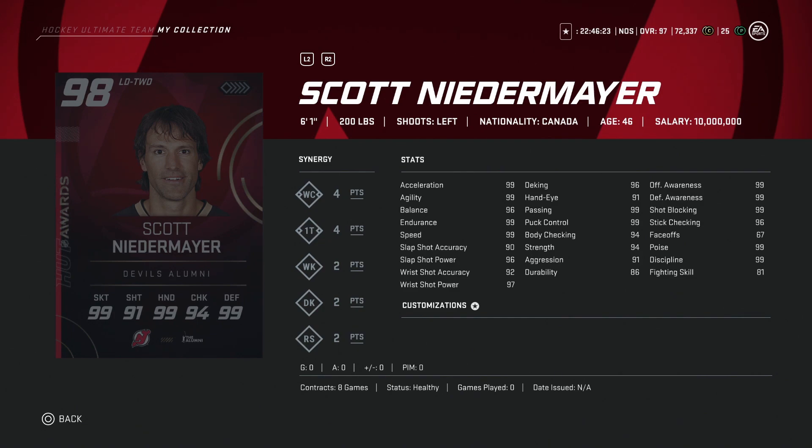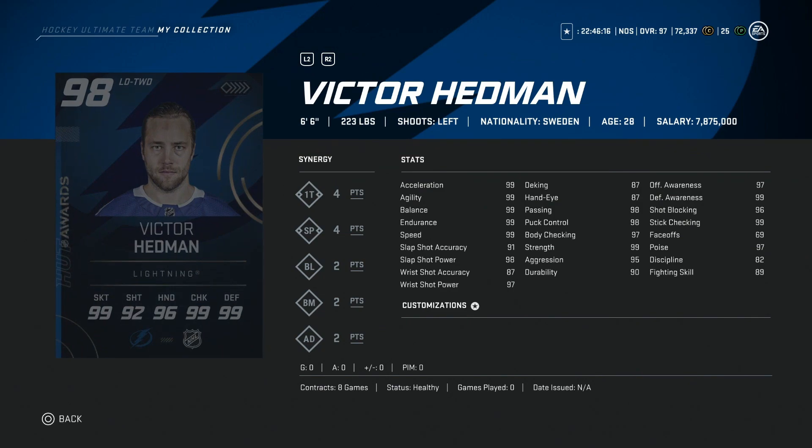And then lastly, we have the 98 Victor Hedman — 6'6", 223 pounds, 99 skating, 98 power, 91 accuracy, high 90s for passing, puck control, and body checking, with his awarenesses almost perfect as well. This is one of the best left-handed defensemen in the game, even though there is a 99 version. If you were to pack this Victor Hedman, just keep it, as the 98 version is not really going to give you any less than the 99 would.